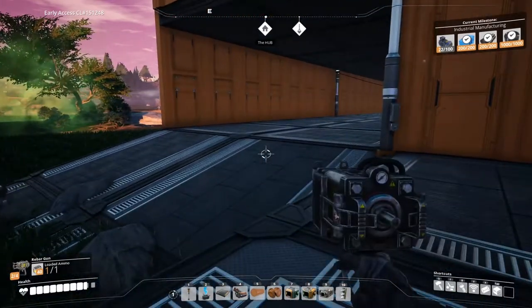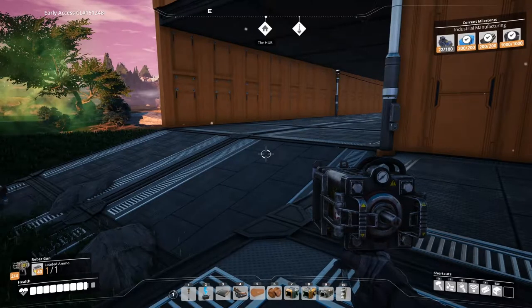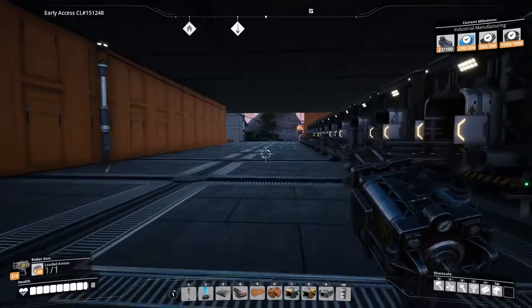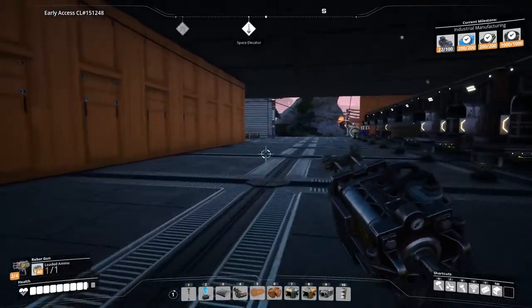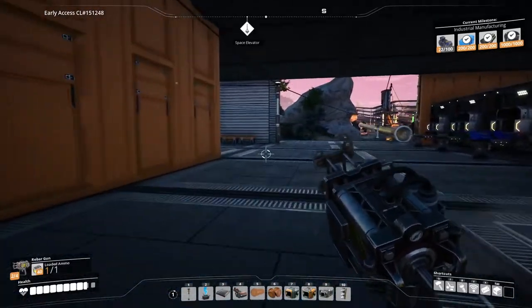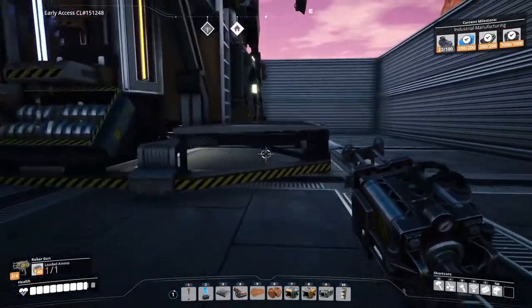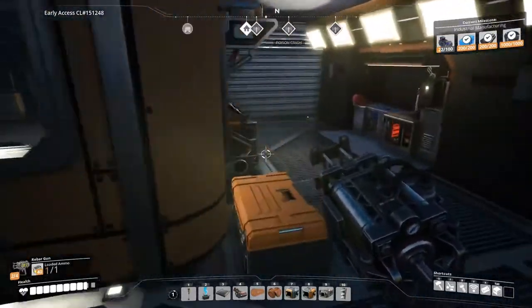Welcome everyone, Gamer Cop here. This is episode 28 of Satisfactory. Up there in the upper right-hand corner, the industrial manufacturing — I think that should unlock us the ability to make computers. And if we can make computers, then we should be able to unlock the ability to make oil gas or gas power plants.